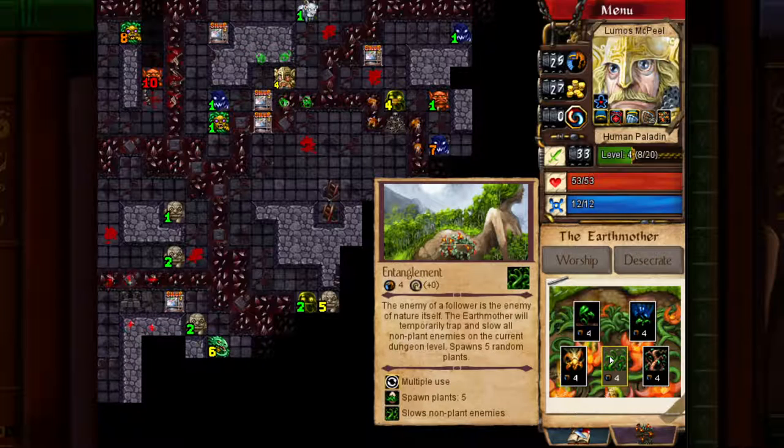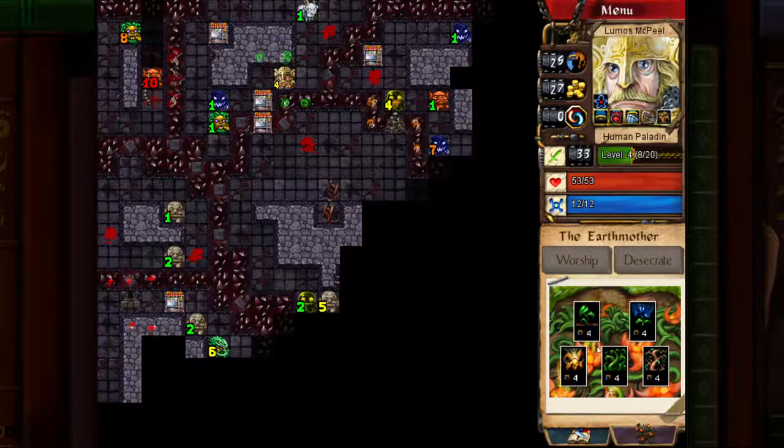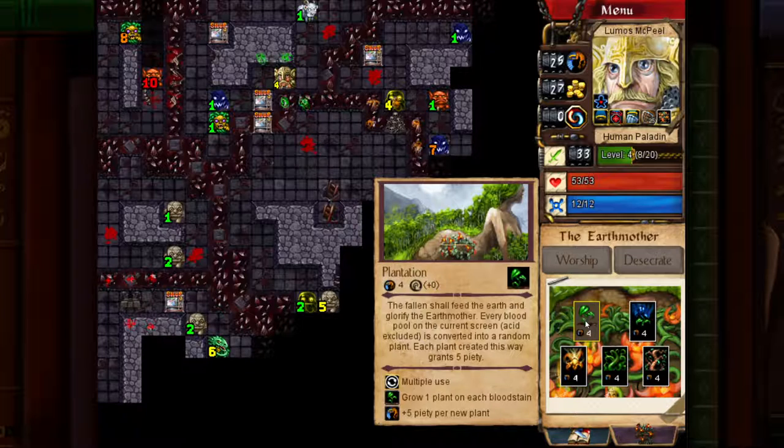I'm actually going to take Tegelman here, because that slows all enemies, and slowing an enemy and killing it in one hit gives you one extra XP, which is very nice. I can also turn all the blood pools into plants which gives me a ton of piety. The problem with turning them into plants is they get in your way, and because you're worshipping the Earth Mother, she doesn't like it when you murder plants. But if you petrify the plants, you can get the bonus XP and also gain piety, which is very nice.